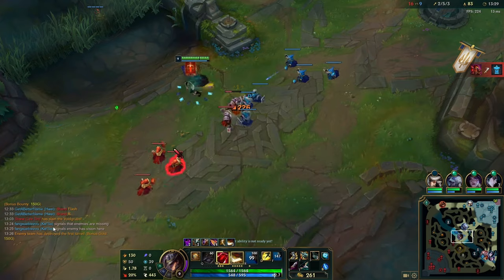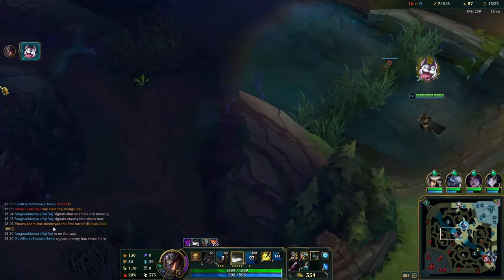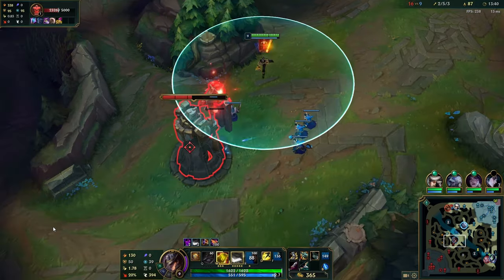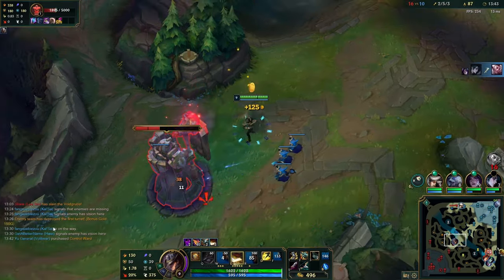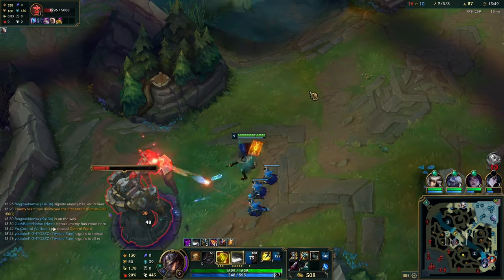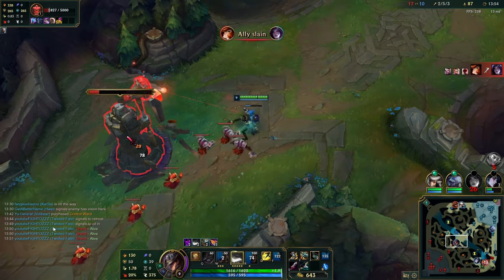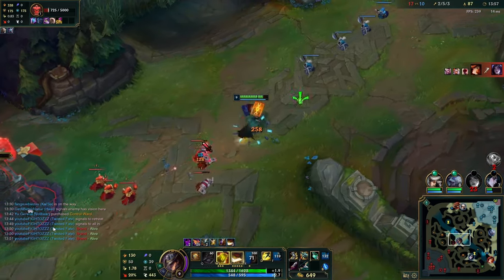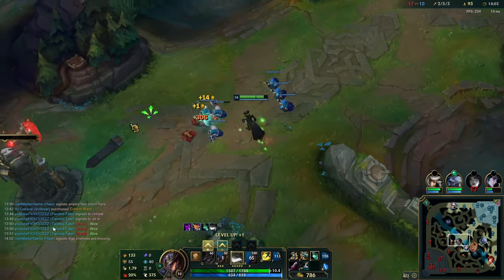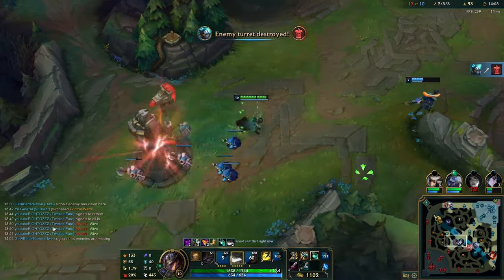Static Shiv has about 122% gold efficiency and Kraken's only 101%, but Kraken just scales really well with your E. Also if you go Guinsoo's with Kraken, it basically makes you one-shot people with those two items. So what I'd recommend: if you're playing against short-range champions, consider going Kraken-Guinsoo's, then Rapid Fire — you want those two items. With Kraken-Guinsoo's you basically become like an Aphelios — the way Aphelios un-stealths and one-shots with Q-auto-auto-E-auto, you do the same thing except you can teleport right on top of them, so it's even easier.